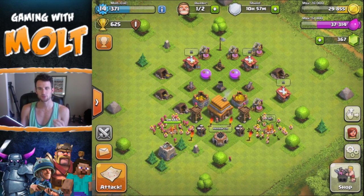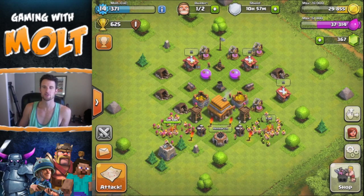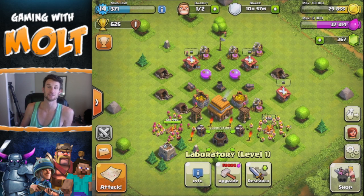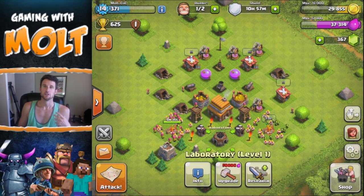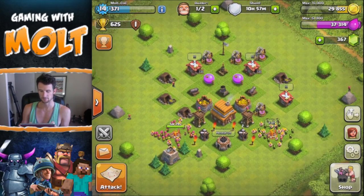Besides just having no walls, I'm thinking it'd be fun to do other stuff — like, I haven't researched any of my troops yet, because I think it'd be cool to see how high I could go with level one troops. So let me know what you guys think about that — clashing without walls, level one troops, whatever — and just see how high we can go.